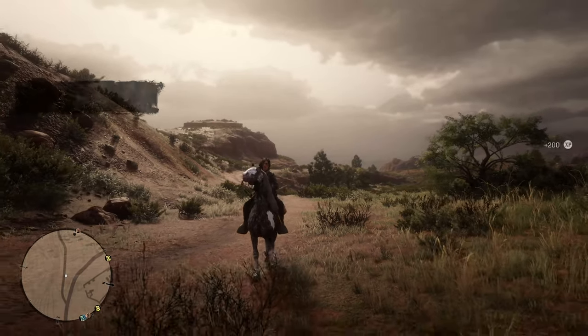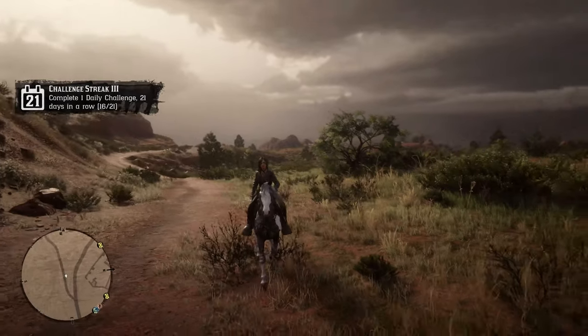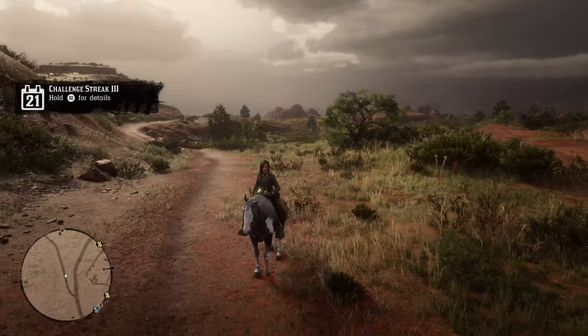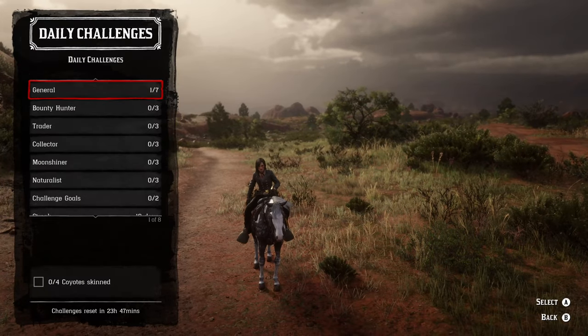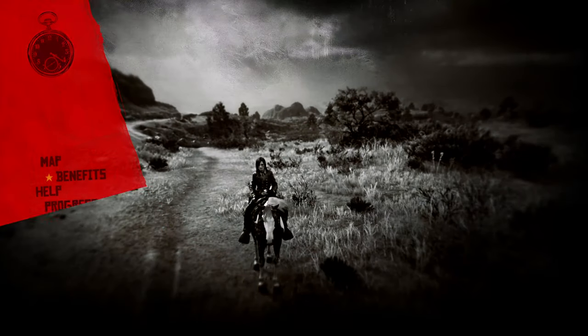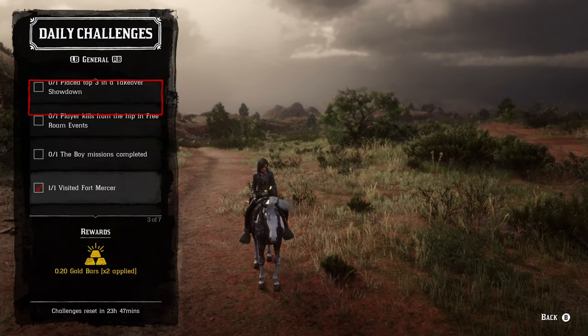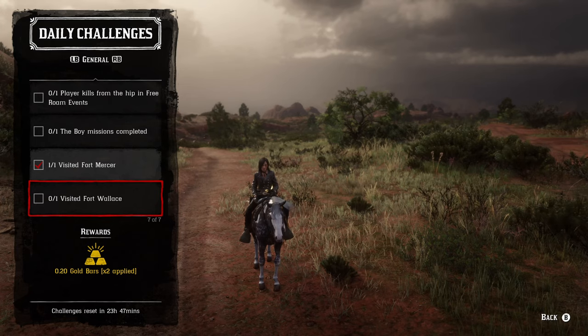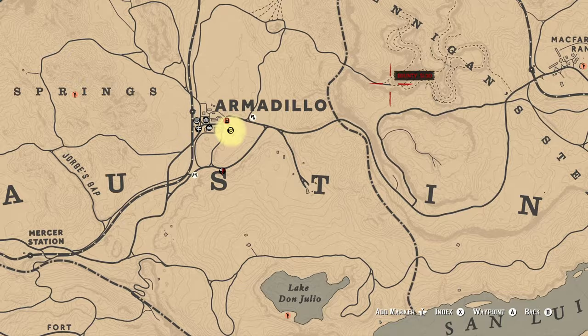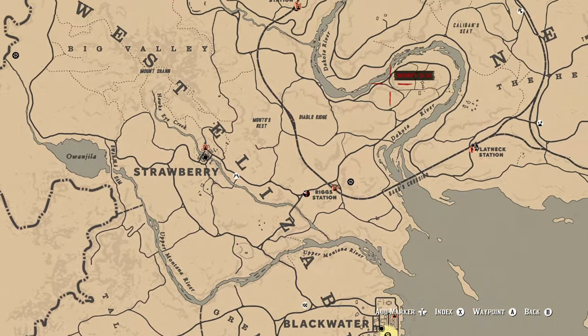Bird egg is cycle one. Apparently one of the daily challenges for today is visiting Fort Mercer. Moving on to the daily general challenges — visiting Fort Mercer and visiting Fort Wallace. Fort Mercer is down here in the New Austin area, so I'll show you guys exactly where it's at just in case you don't know. It's pretty well labeled.